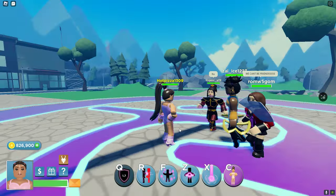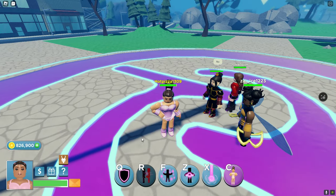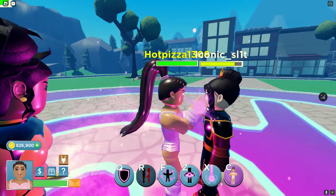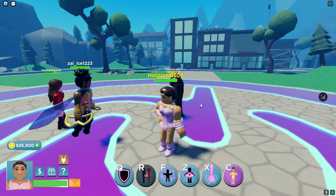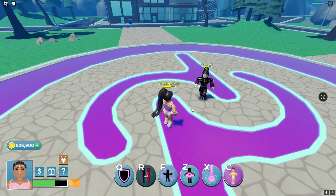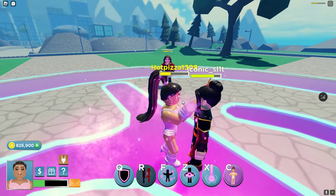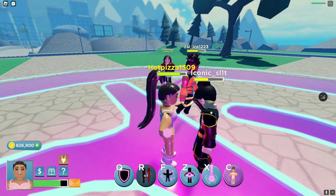Next we got R, which steals their health and does an occlusion on their screen. Basically what it does. If I was low — someone damage me. A little bit more. Okay, good enough. So it steals the health.